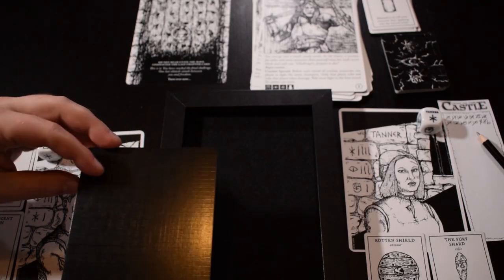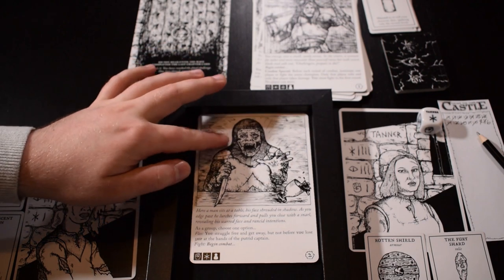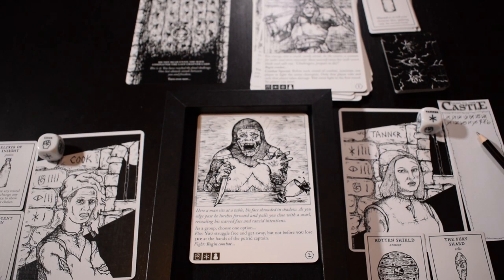We should mention the loss condition — if either of us reaches zero HP, we both lose. So like if one person can't escape, the other one can't either. Second to last card: here a man sits at a table, his face shrouded in shadows. As you edge past, he lurches forward and pulls you close with a snarl, revealing his scarred face and rancid intentions. As a group, choose one option — we can flee and I lose three health, or we can begin combat with him doing two damage each round.